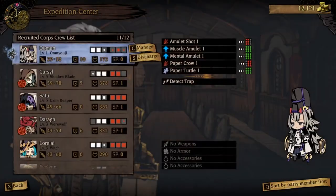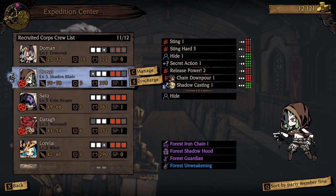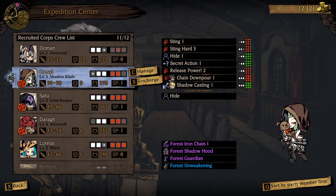Going to the Expedition Center, we can see my crew — most of them are level 5 except for Dura. But you can see they have some very powerful weaponry, and on the right side, a few of their skills say 1, some of them say 2, some of them say 3. How is that significant? Well, the level 3 Stinghard puts in way more work than the level 1 Stinghard.